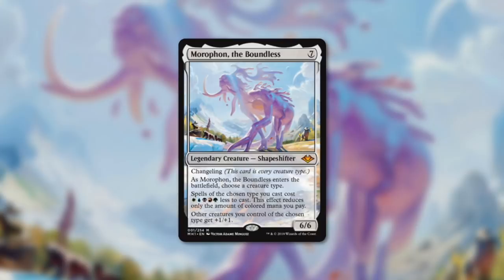But there are definitely some tribes where this could be a very effective commander too. The first tribe that initially came to my mind was dragons. There are many powerful dragons out there and a lot of them are multicolored. With this commander, the more different kinds of colors there are in a casting cost, the more they're reduced.